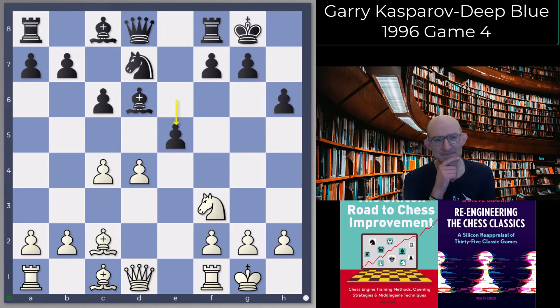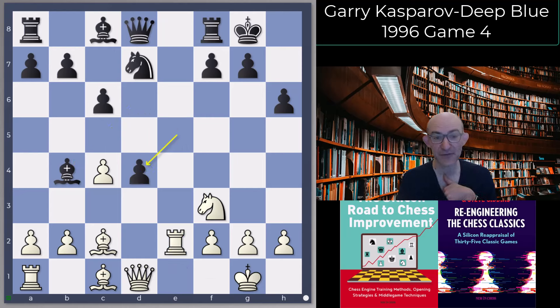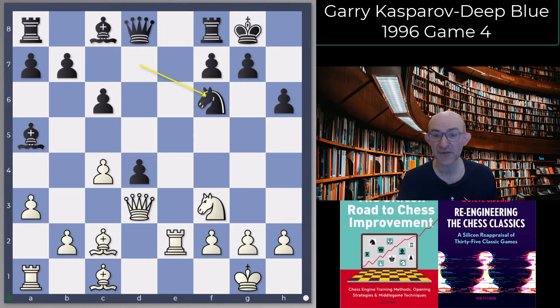There are a lot of possibilities in this position. At one stage a favoured line was to play Queen d3 from White, f5, and then c5 — lots of sharpness there. Garry goes for a more restrained line, just playing Rook e1. Here Deep Blue took on d4. One idea the engines were quite interested in was to play Bishop b4 first, and after Rook e2 then to take on d4 — the idea being that after e takes d4, Queen takes d4, the Bishop on d6 is hanging. You get it out of the way with Bishop b4 first.